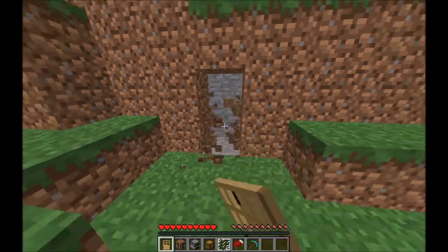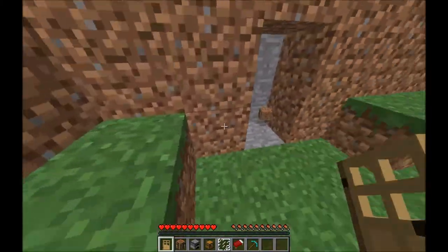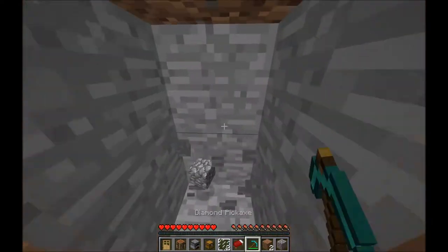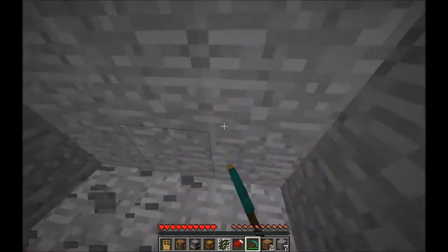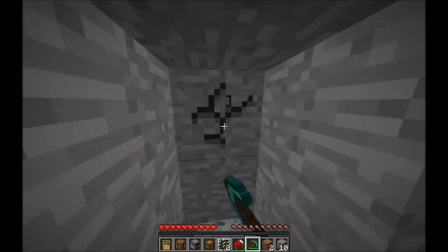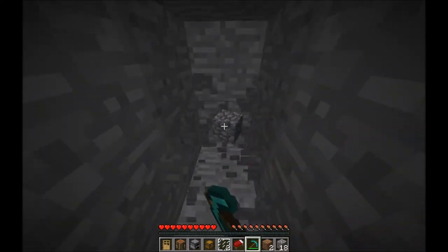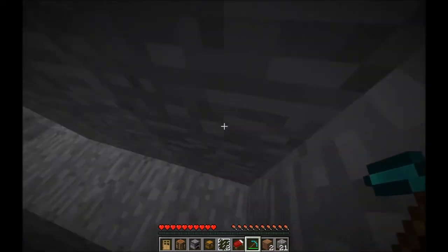So first you will need a cliffside — I kind of made mine flatter. Start off by digging a small hallway, then digging three blocks out on each side, and then digging three blocks this way from the corner.